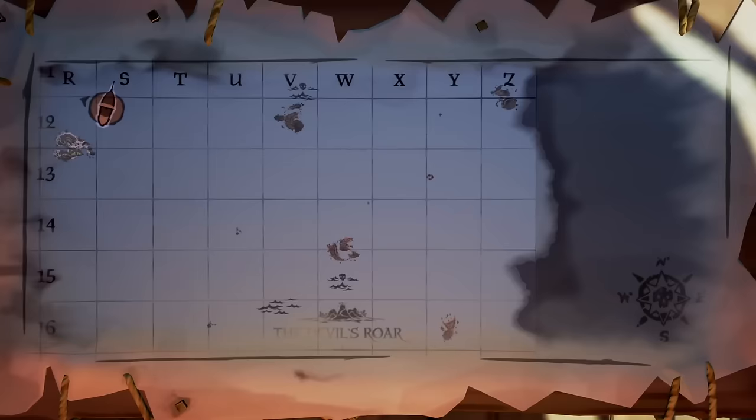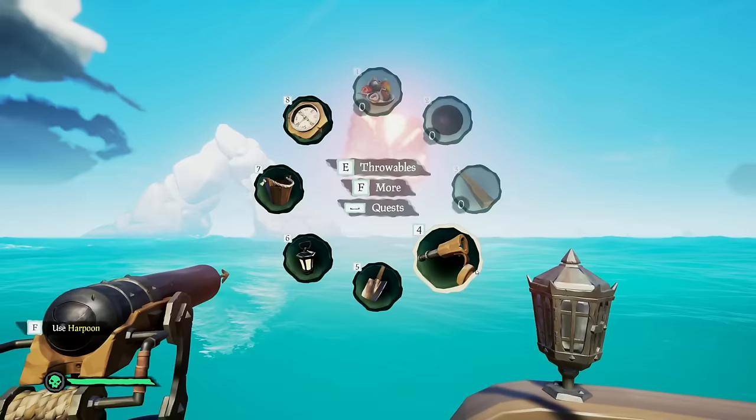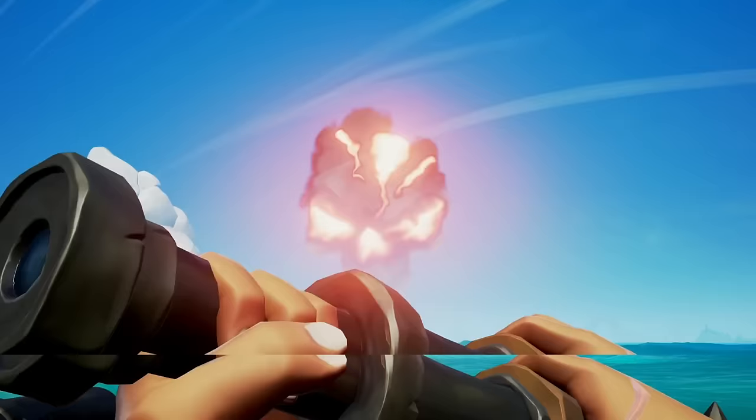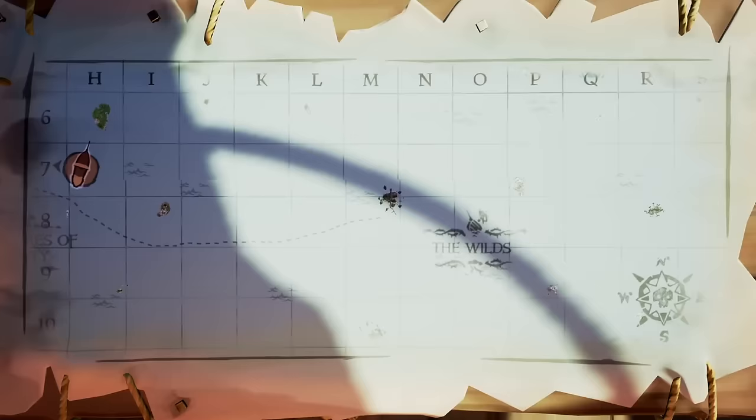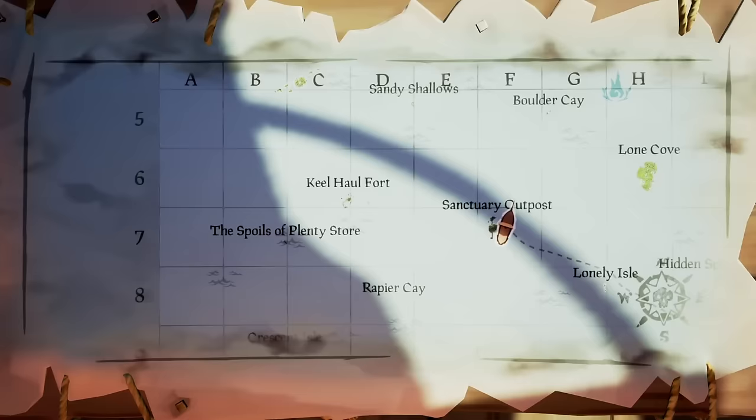There's also one in the Devil's Roar, the volcanic region of the map, but that's always far away and no need to go there for this. The only thing you have to make sure is that the one you are heading towards doesn't have a skull cloud on top of it, as that means it's inhabited by skeletons and will make it much harder. Choose an inactive one — without a cloud.